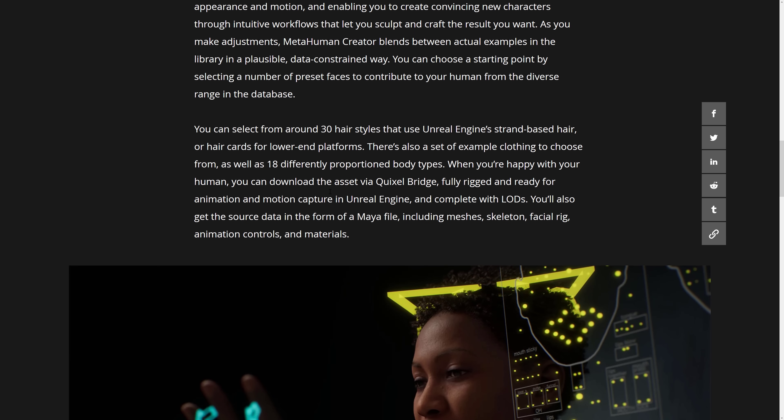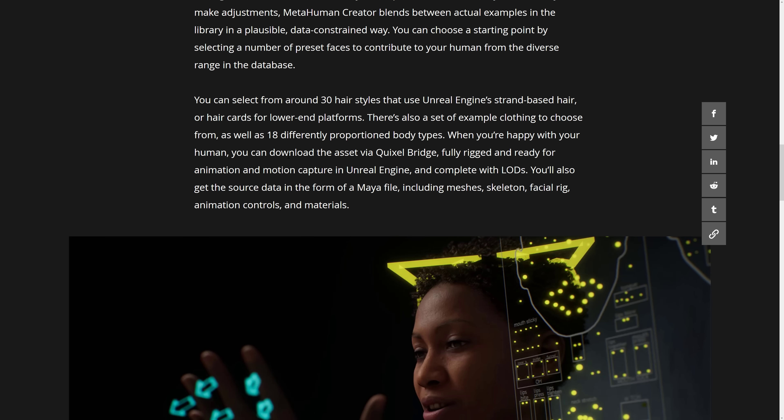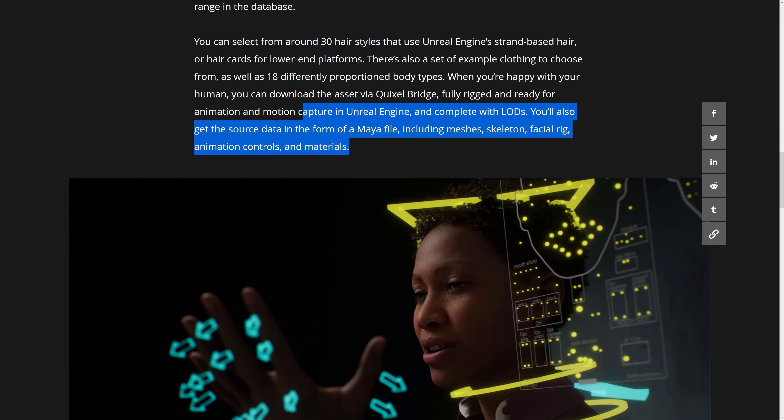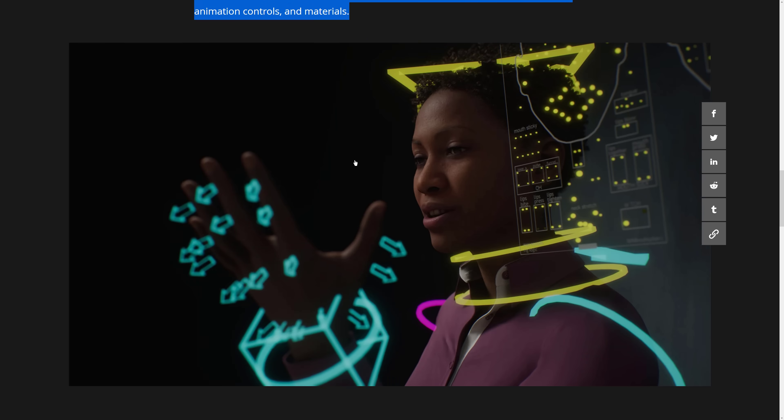You can select from around 80 hairstyles that use Unreal Engine strand-based hair, or card hairs for lower-end platforms, which means you'll be able to use it on mobile devices as well. There's also a set of example clothing to choose from, as well as 18 different proportional body types. When you're happy with your human, you can download the asset via Quixel Bridge. You also get the source data in the form of a Maya file that includes mesh, skeleton, facial rig, animation controls, and materials — which means you could use this outside of Unreal Engine as well, so long as you own Maya.